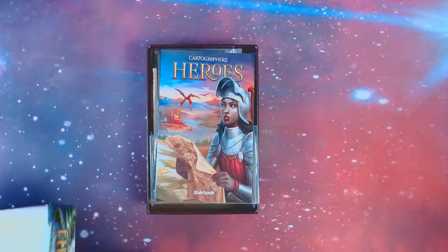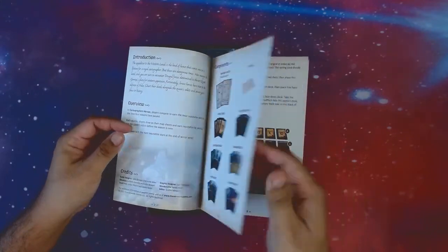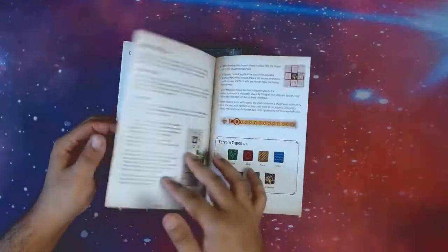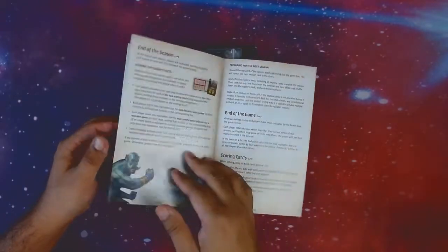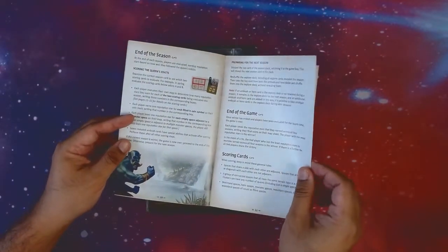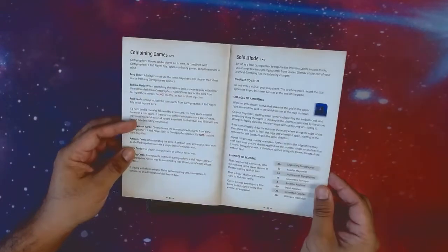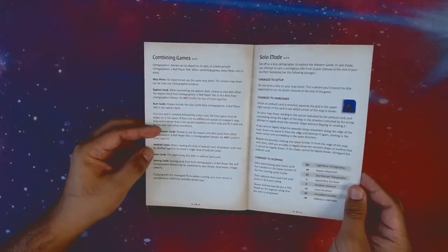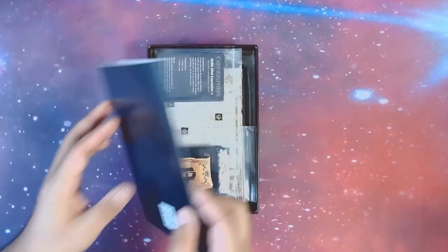Here's Cartographer's Heroes. We have the instruction manual — just a quick look at the components, game setup, how to play, different cards. It adds some new things as well, which we'll take a look at as we play the game. These are the different scoring options, how to combine Cartographer's with Cartographer's Heroes, and also the solo mode, which I'm a big fan of.